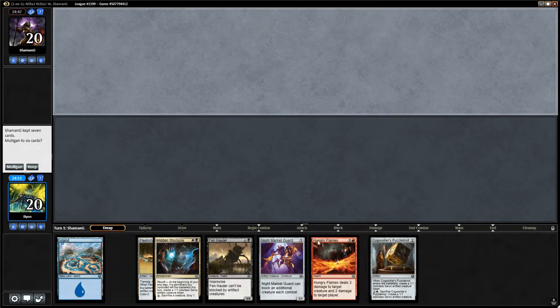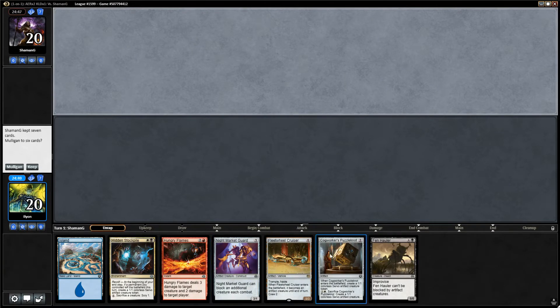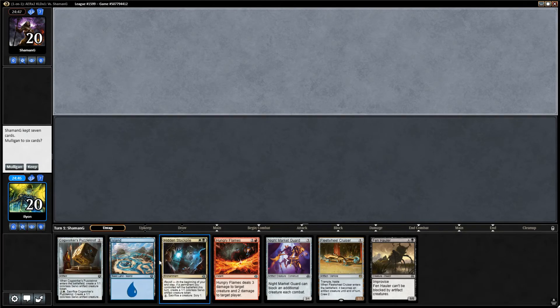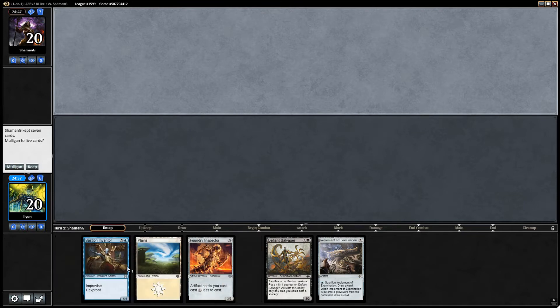I am okay with keeping some dicey hands when we're playing a deck like this, because we're not going to have the option to mulligan a whole lot. Mulligans aren't going to be very good, basically. It's very unlikely that we're going to get much better hands most of the time. This one, though, I think we can throw back. That seems like a safe bet.